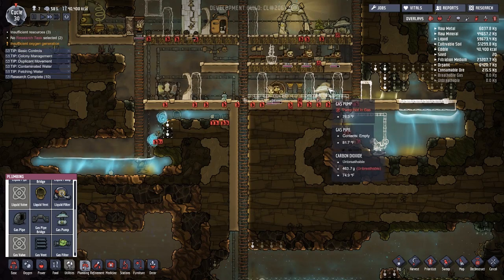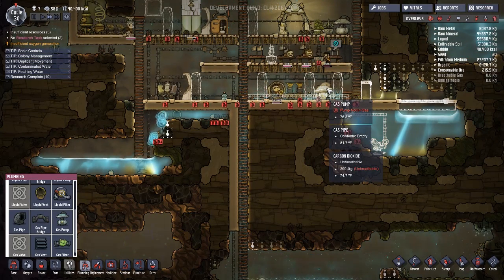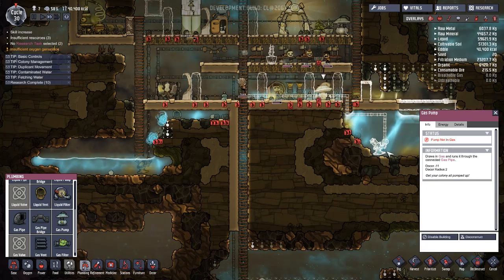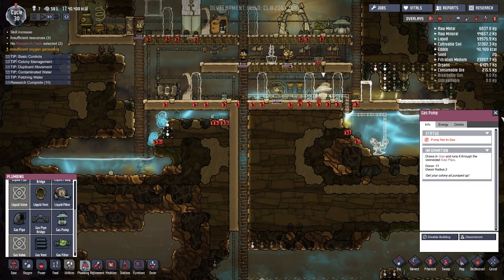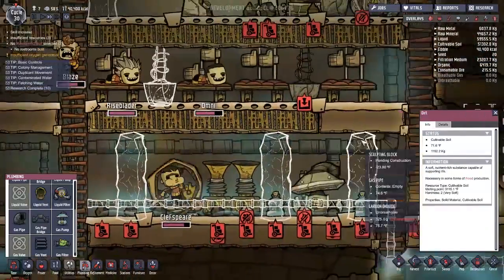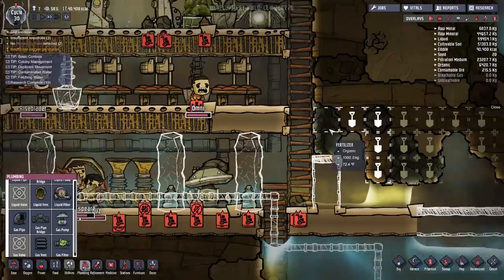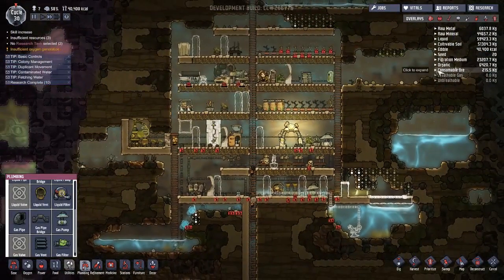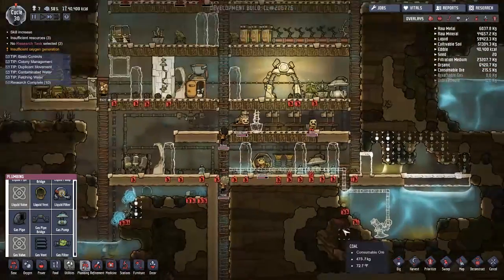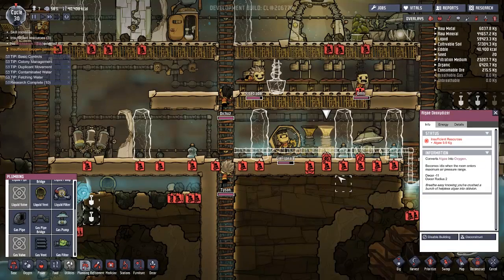That'll help if I do that. Not in gas, draws in gas. Unfortunately, I've never been able to figure out exactly how to get these things functioning right. Well, that's okay. So organic — I got a lot of algae actually, now that I'm looking at it. So what's your biggest problem?